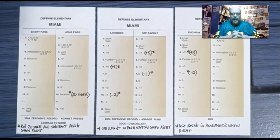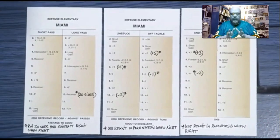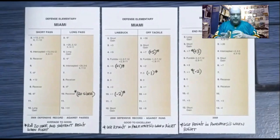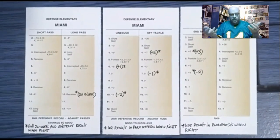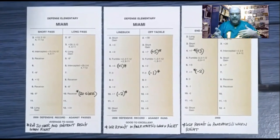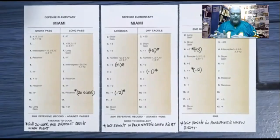You can see the same thing with off tackle: at roll four the original result is plus seven and I have plus five; at roll seven the original is zero yards and I wrote negative one. Same concept — if you were right, the number in parentheses is used. These numbers are better for the defense because Miami is good to excellent against runs. Against passes they're average to good, so I didn't modify the short pass at all. I only chose to modify the long pass because they're average to good — not quite all the way to good to excellent.